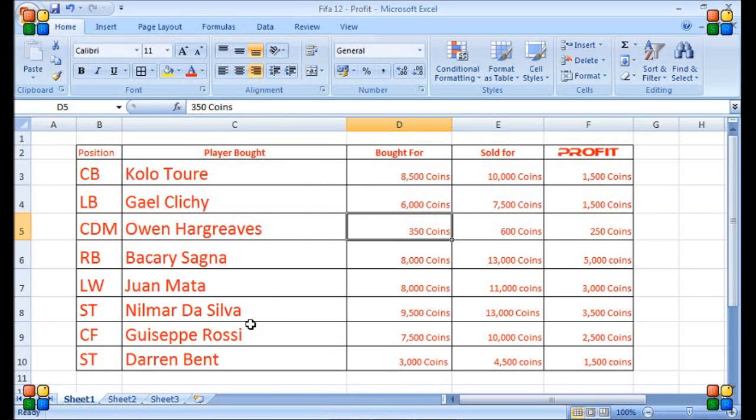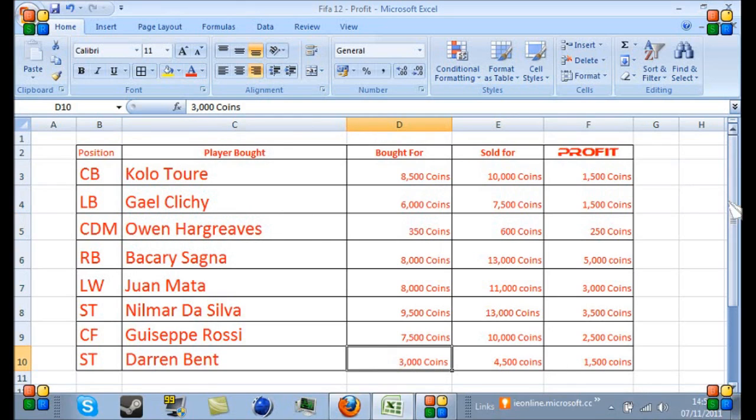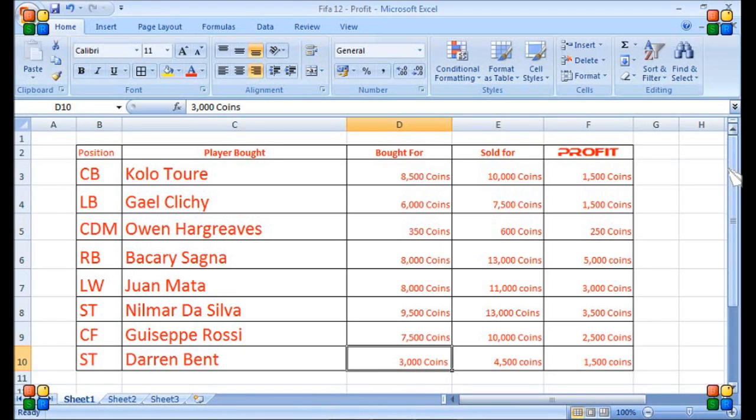From there, I would suggest looking back at this table and going for Darren Bent. If you can get him for under 3,000 coins, that's great, because you can sell him on for quite a bit more — a good four and a half thousand, which I sold a couple for. You've got to bear in mind that all these players I'm showing — the prices are for ones that are in 4-4-2 or 4-1-2-1-2; I don't think there's much difference between those two formations. Clichy isn't that much of a money maker these days, but if you're struggling to make an extra couple hundred, maybe a thousand, then look at Gael Clichy.